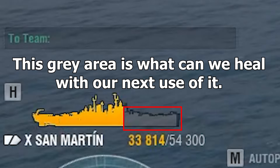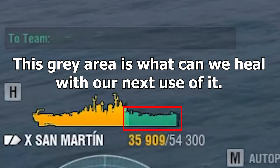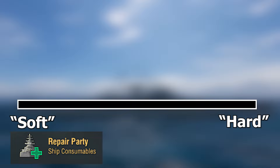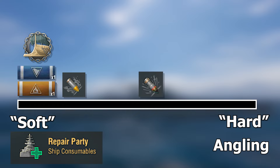The one thing we can do with damage taken is actually heal it back up. This gray area here indicates how much HP we can recover from our next use of heal, which is a great consumable. Now let's divide damage types into soft — which we can counter with repair party — and hard — which we need to counter by angling, movement, etc., because we cannot heal them. The most healable kinds of damage are fires, floods, and ramming damage. Then we have HE, which is not 100% healable but healable to a greater margin. Then SAP, a bit closer to the AP side, as we cannot heal it as efficiently as HE. AP damage and torpedo damage is very little to not healable at all, depending on the ship you're playing.